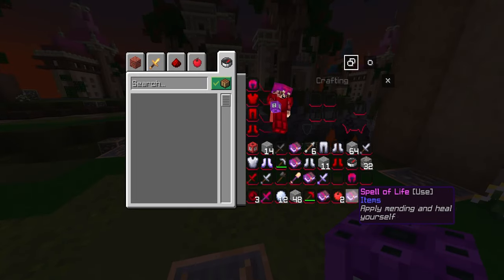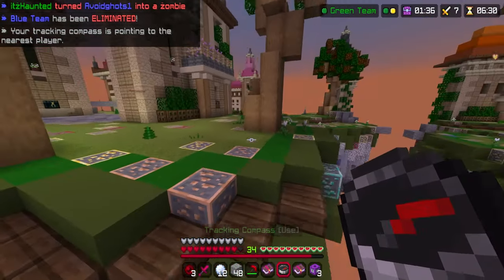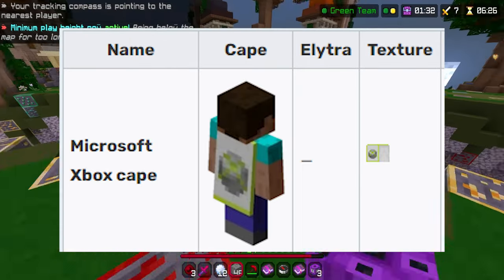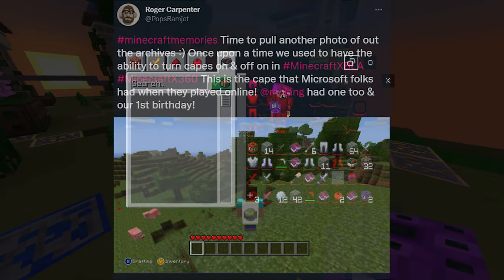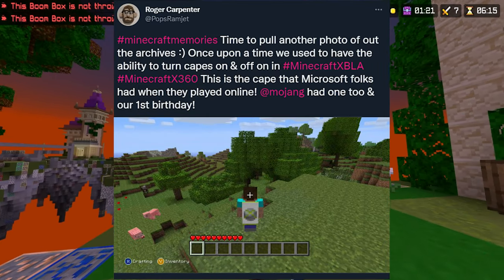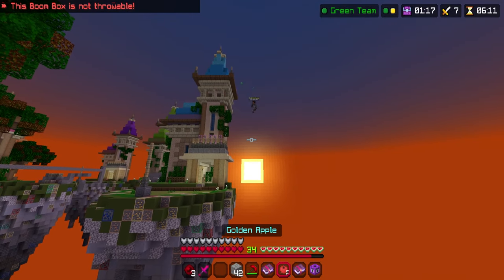There's one more cape that was recently discovered — not on Bedrock Edition, but on the Legacy version of the game, the Xbox 360 Edition. This cape was literally never found until 2019, and not many people know about it. This is the Microsoft Xbox Cape, exclusive to all Microsoft employees on the Xbox 360. The unique thing about this cape is that it has a toggle, meaning they can turn it on and off whenever they want.